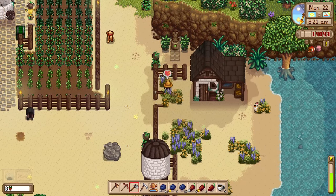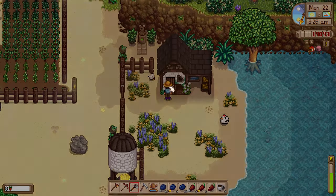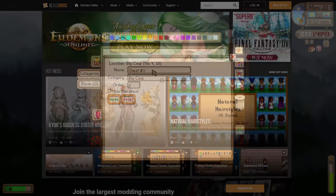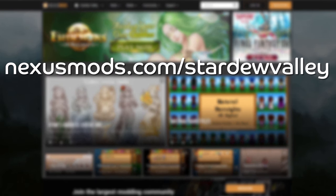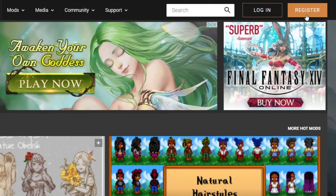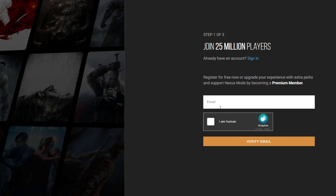Now that we've got our save files backed up, it's almost time to install some mods. Before we can do that, you'll need to install something called SMAPI, or Stardew Modding API. This is the application that loads all of your mods into the game. To download it, head to nexusmods.com/stardewvalley. If you've never used Nexus before, you'll need to create an account by clicking the orange register button in the top right corner. It's easy, free, and shouldn't take you more than a minute or so to do.